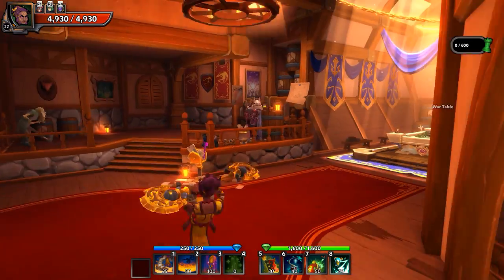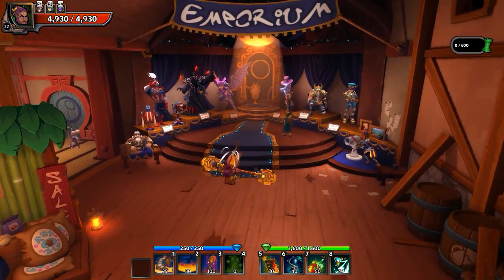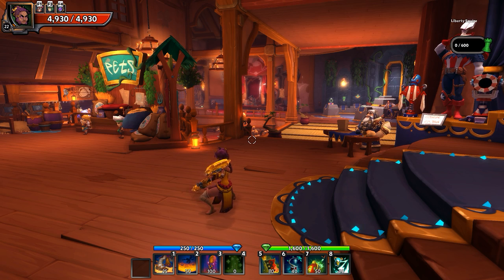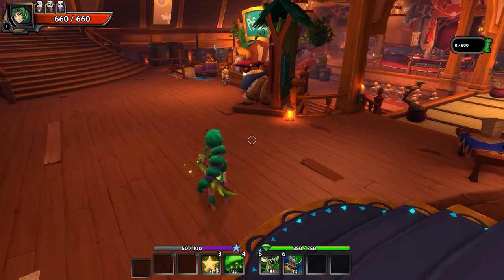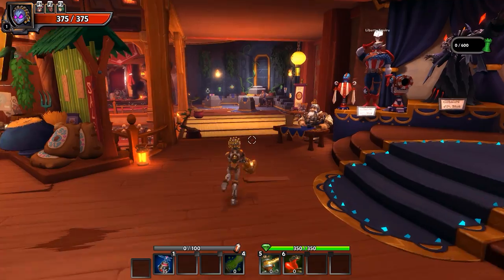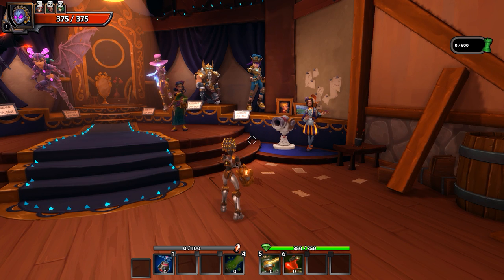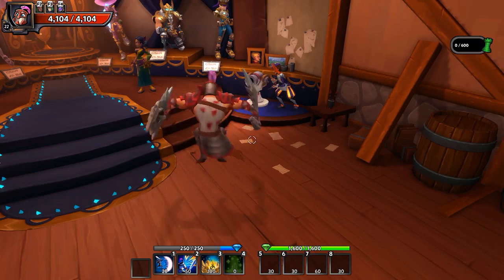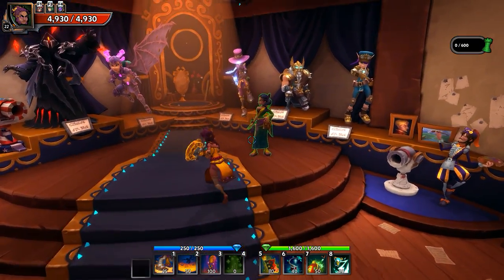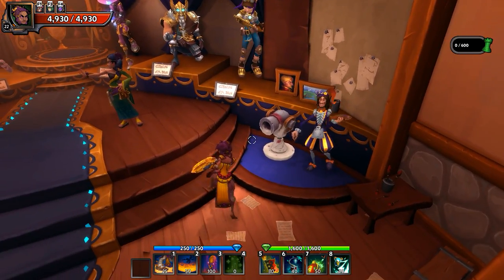Hello ladies and gentlemen, welcome back to Dungeon Defenders 2. I have just two quick things before we begin the episode. I'm going to be following what you guys have suggested — I'm going to be playing with the Dryad and the Series EV 2. You guys are curious about these two DLC characters in particular, so I'm going to be playing with these. I obviously need the Monk Squire and Initiate for just surviving, and this guy is just painting this cannonball tower all white.